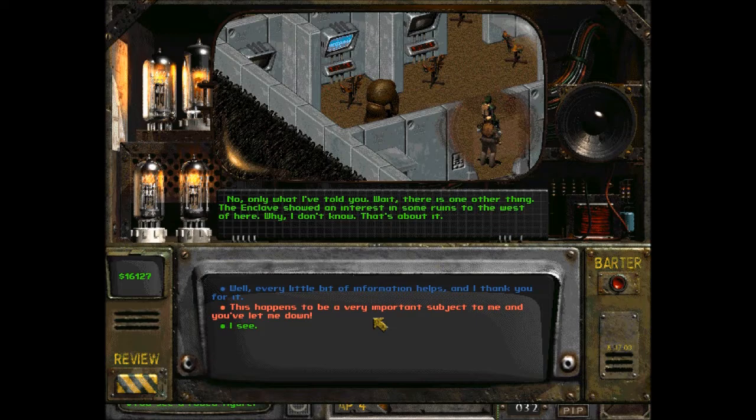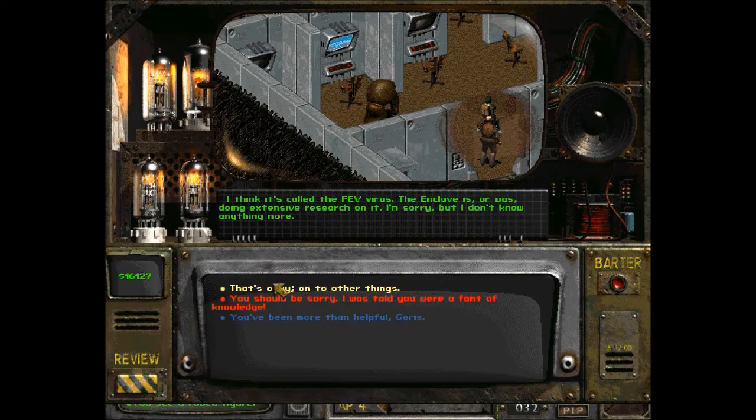The Mariposa Military Base — where the mutants were and the Forced Evolutionary Virus was. We made that place go boom. I guess they're looking for some remnants of the virus since they used it on the deathclaws. Well, every little bit of information helps. What do you know about this virus? I think it's called the FEV virus — the Enclave is or was doing extensive research on it; I'm sorry but I don't know anything more. They might be trying to find notes or surviving samples.